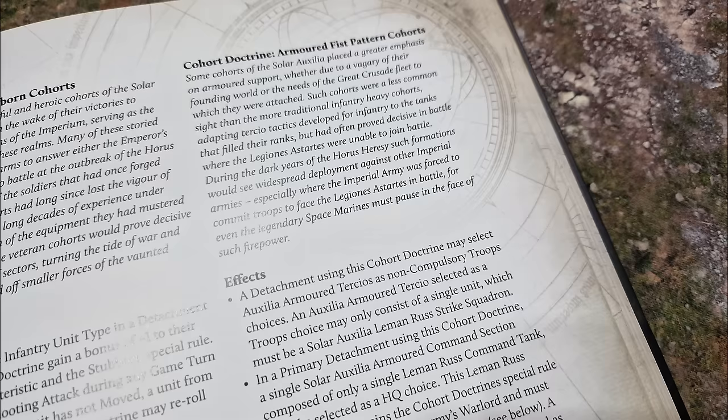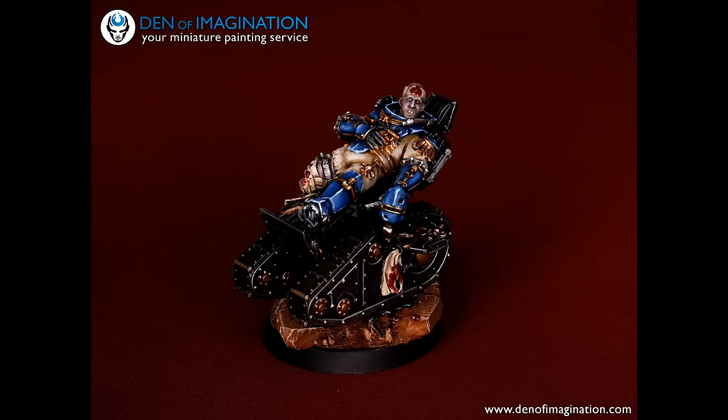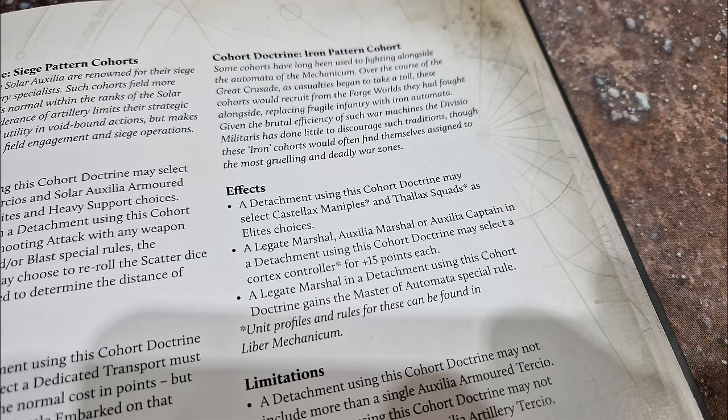This is perhaps the strongest horde build — those leadership modifiers are juicy. There's also the Armored Fist Pattern Cohort — lots of tanks. This one is perhaps strongest if you bring Solar Auxilia as an allied attachment and want to add tanks to your Legion or Custodian forces. The Raven Guard for example might almost certainly get a unit of Armored Fist Pattern Cohort tanks added in.